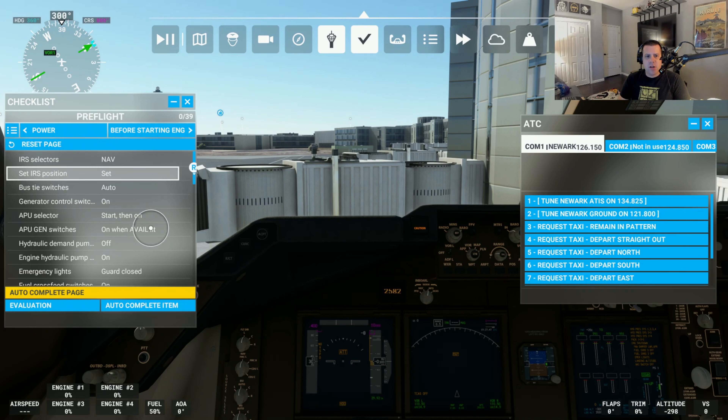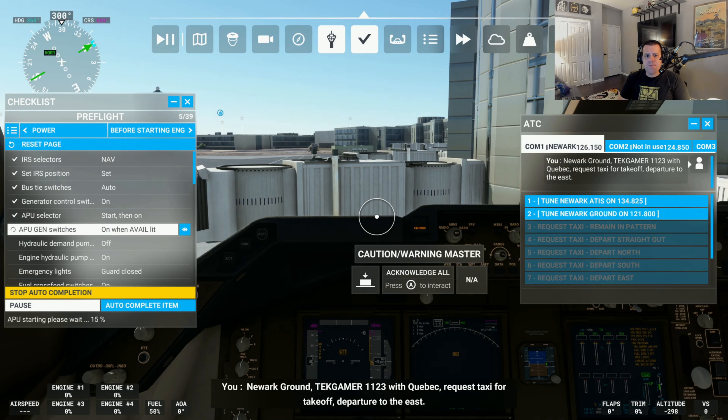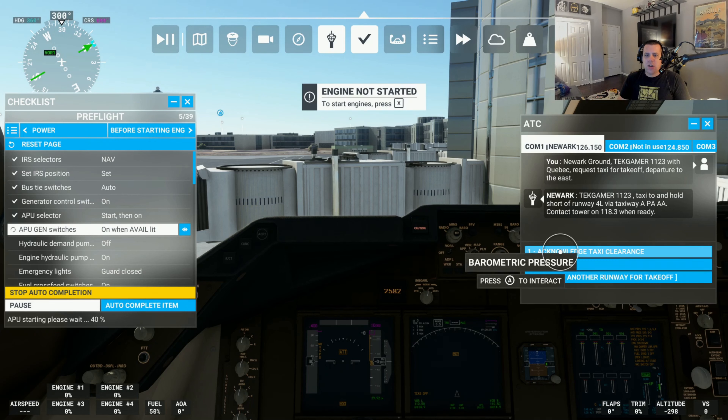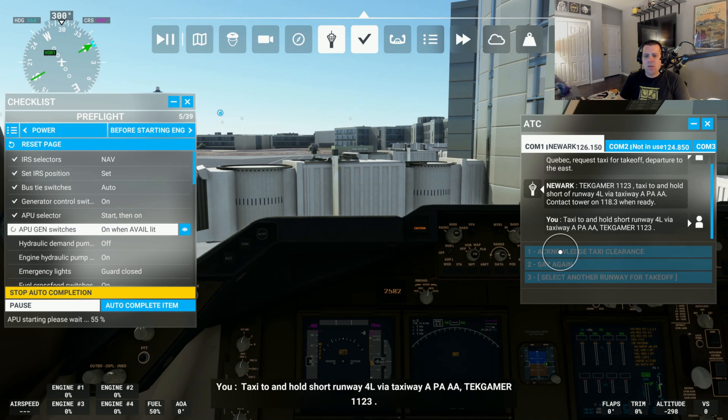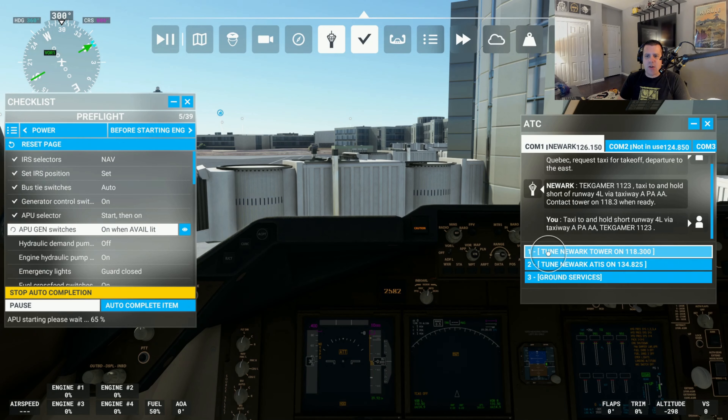So let's get ready for preflight — auto complete. We can request our taxi. I am going to depart to the east: Newark Ground, Tecumur 1123 with Quebec, request taxi for takeoff departure to the east. ATC responded: Tecumur 1123, taxi to and hold short of runway 4L via taxiway Alpha Papa Alpha Alpha. So we will be taking off from runway 4L. I need to contact the tower on 118.3 — go ahead and hit acknowledge taxi clearance. The next step is to contact Newark Tower on 118.3.